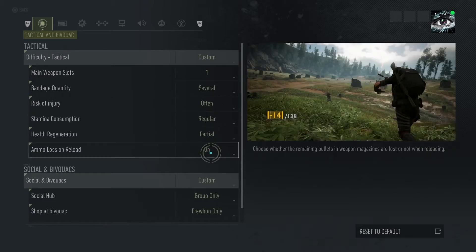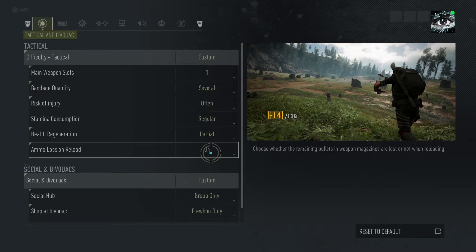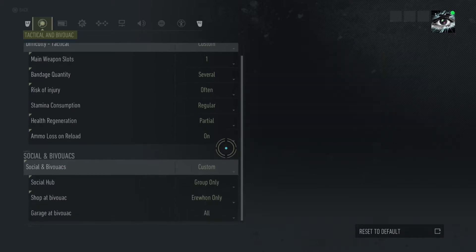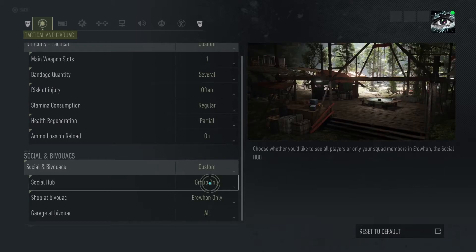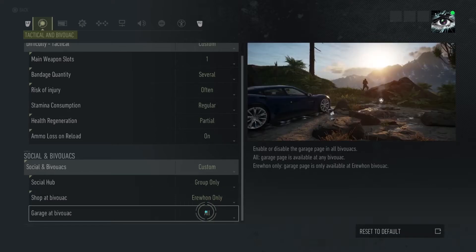I put partial for a little bit of challenge. The weapon ammo loss on reload — I love it, it's so real, because why would they automatically get recycled back into your inventory? It doesn't make sense. You can also restrict your social club members from all players to squad players. For shop at bivouac, I put your one only, because it doesn't make sense how you can access your shop at a campsite. However, I find that the garage actually makes sense — the campsite acts as a smoke calling signal for deployment — so I put that as all.